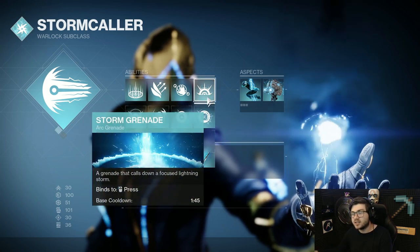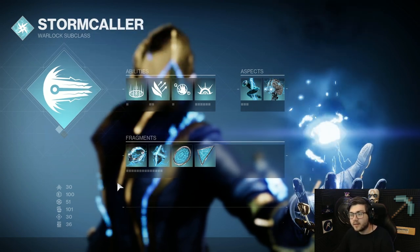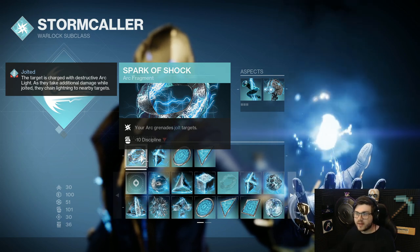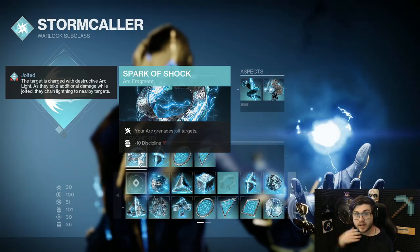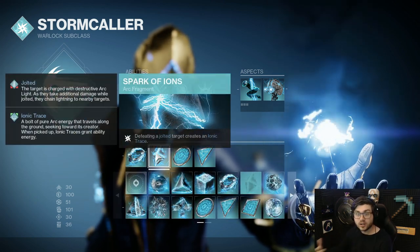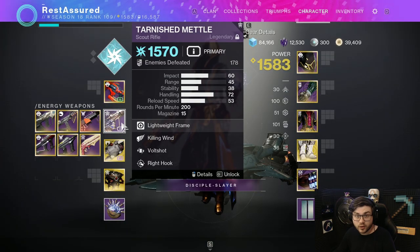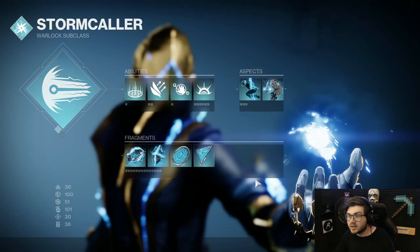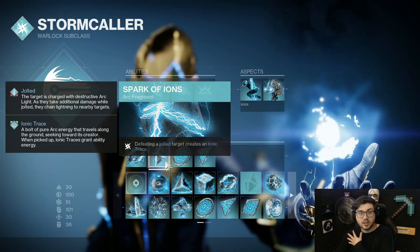For grenades, I like running Storm Grenades because they do a lot of damage and have the lowest cooldown, but Pulse Grenades work well too. For Fragments, I'm running Spark of Shock — Arc Grenades can Jolt targets. This does give you minus 10 Discipline, but you're going to get your grenades back fast anyway, especially once you get Demo on the Tarnished Metal. This is going to allow your grenades to apply Jolt for extra damage for your Chaos Reach and for ad clear. Spark of Ion — whenever I defeat a Jolted target, I create an Ionic Trace. With Electrostatic Mind and the Volt Shot weapon, every time you get a Volt Shot kill you always generate an Ionic Trace, which means you're always getting ability energy back for your grenade. Throwing your grenade, getting kills — those also generate them, and you can just have infinite grenades.